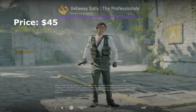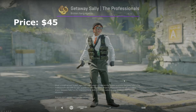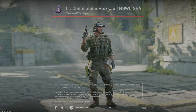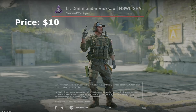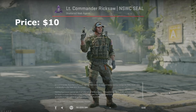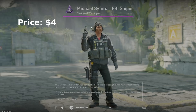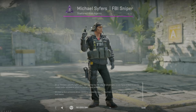Let's talk about agents quickly. For T-side, you're not going to get anyone better than getaway sally — one of the more expensive agents, but looks really cool with the white sleeves. Match that with either a pair of black or white gloves and a black knife and it's going to look super good. For CT side, there aren't that many great options, so I typically go with the lieutenant commander rick saw because the sleeves are rolled up and in game you only see his forearms. Your other option is michael ciphers, the FBI sniper — it's black but more of a gray. There's not really many great CT options, so I prefer the one where the sleeves are rolled up and you go straight into the gloves.